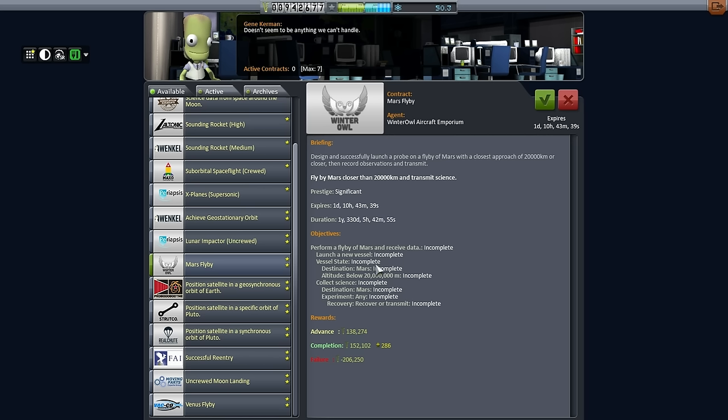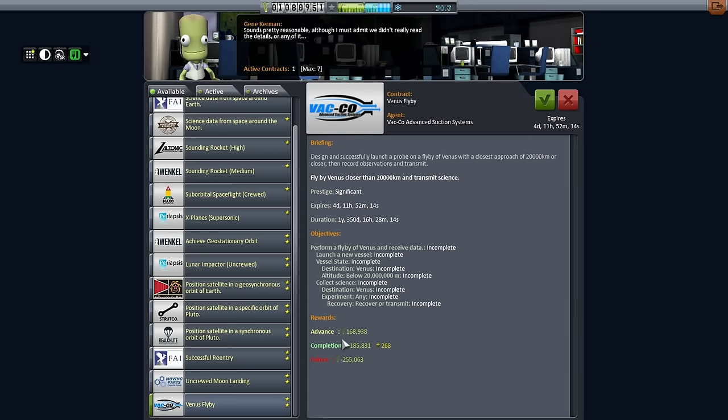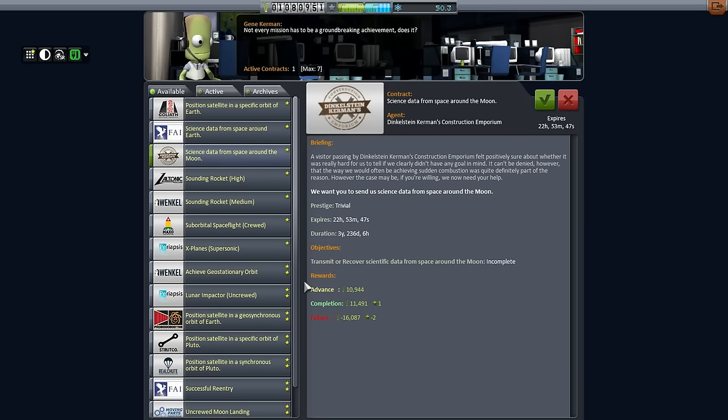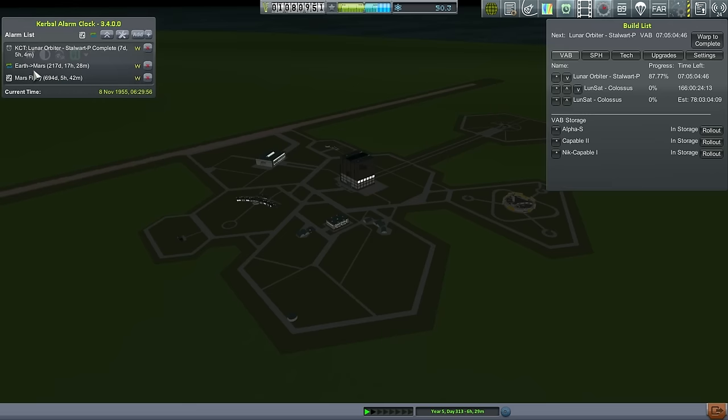The criteria are that we need to be below 20,000 kilometers in altitude and do any science whatsoever and transmit that back. I think we'll pick this up and that will be our mission. We also have a Venus flyby contract, but I think we're going to go past the Venus flyby point before we get that antenna. The Mars flyby contract deadline is in 694 days, and the transfer time to Mars is less than the gap, so it's all right.